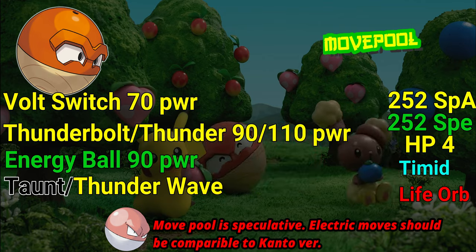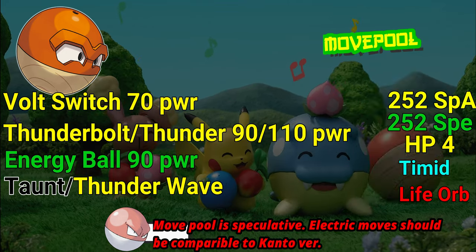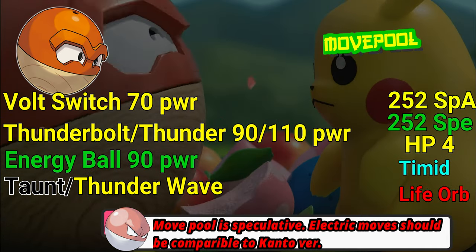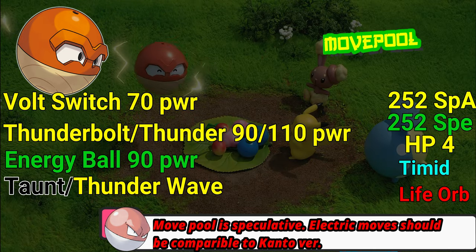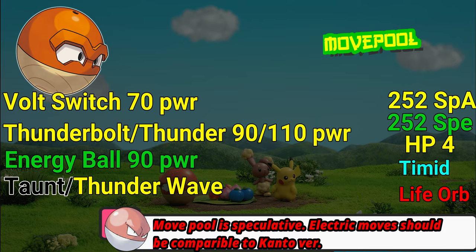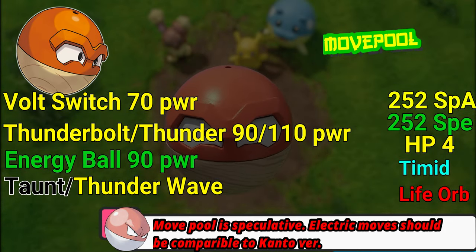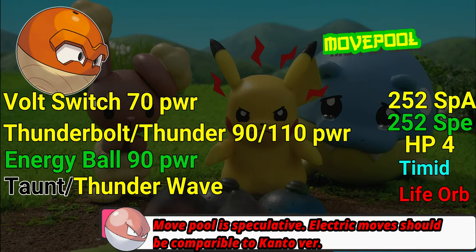In some of the gameplay trailers, they've talked about how, depending on your Speed stat or the moves that you've used, your Pokémon may be able to go more than one time in a row. If you have something like a Choice Scarf attached to this very high Speed Pokémon — assuming those items are in the game — you might be able to ninja out a bunch of different moves at a fast pace and destroy whatever you're fighting. For this first move set, we're going to focus on Special Attack and Speed: 252 EVs into Special Attack and 252 into Speed, with the remaining 4 in HP. We're looking for a Timid Nature and either a Choice Scarf or a Life Orb.